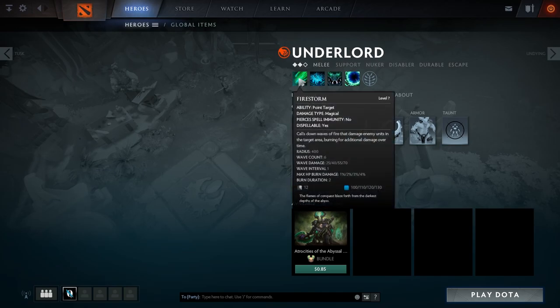His first spell is called Firestorm. It calls down waves of fire that damage enemy units in the target area, burning for additional damage over time. The radius is 400, wave count is 6, wave damage is 25, wave interval is 1 second, max burn HP damage is 1%, burn duration is 12, cooldown is 12 seconds, and it costs 100 mana. I'm only going to talk about the level 1 form of all the spells — there are 4 max levels for the first 3 spells.